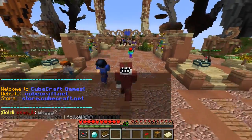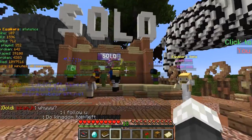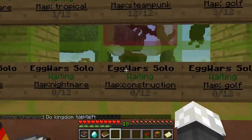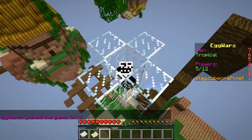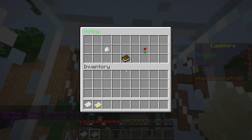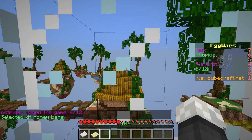Hello and welcome to my channel! In this video we're going to be playing some more solo egg rolls. We're going to play a randomizer and select a kit — tropical! So we're going to select the mana bags kit and let's get right into the game.